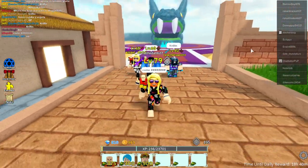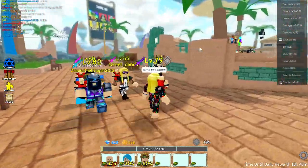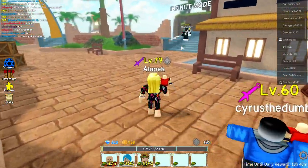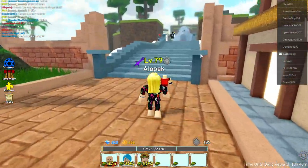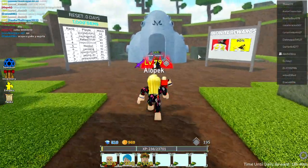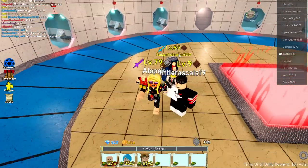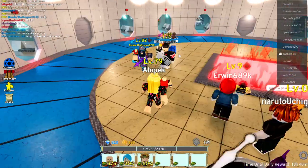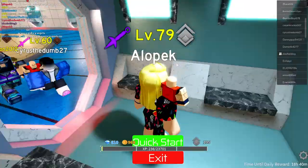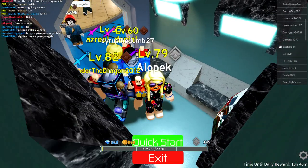Krillin is apparently the number one unit in All-Star Tower Defense — he's the first seven-star added to the game. We're going to take him to infinite mode and see if we can beat the record. The record right now is 63, so let's do it! We're going to do the snow map because it's so cold outside.